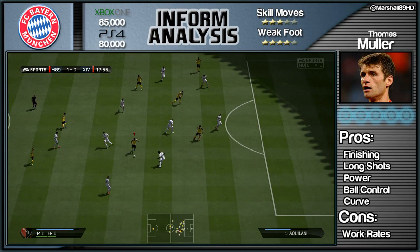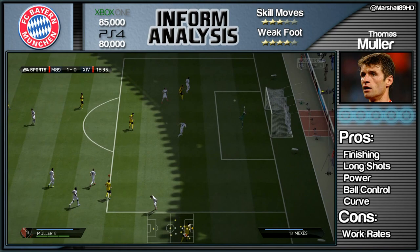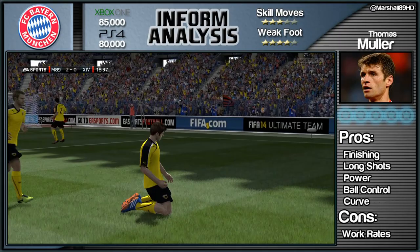The position I would recommend you play him in is right midfield. Get him up and down those wings because going forward, he's just never in the right position because of his high-to-high work rates. But I dragged that guy out wide and that is the end result.